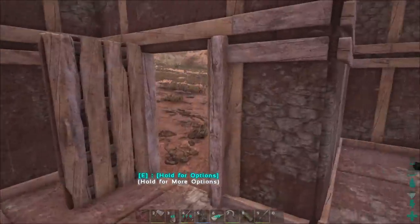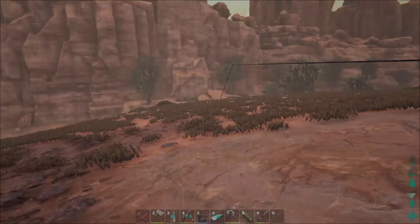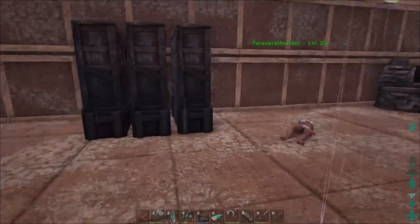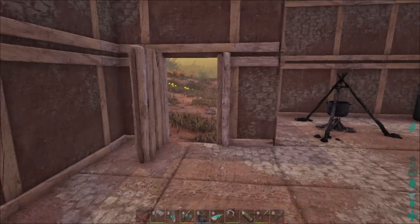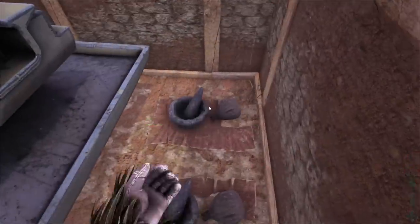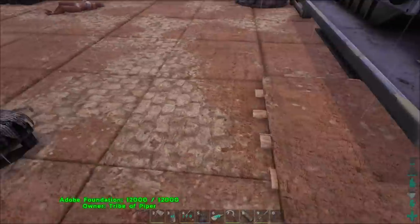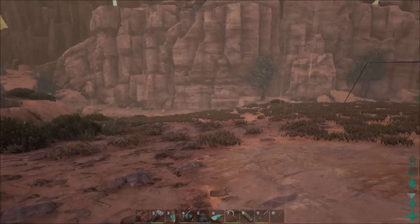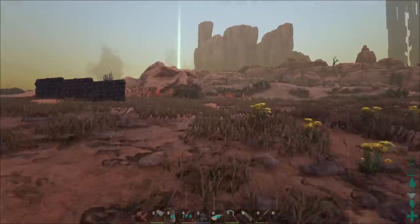We got our smithy and our fabricator. I'm in the building process and I'm noticing it really sucks to farm resources on this map, because you need adobe structures for your residence since it gives you insulation. If you put in stone or wood, you're just going to cook yourself. So we want to do the adobe stuff, and you've got to make clay for that in the mortar and pestle — it takes sand and cactus sap. But then you need your other resources like thatch, stone, and wood. And wood is really hard to get here.